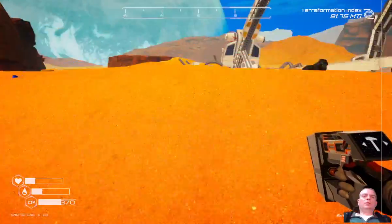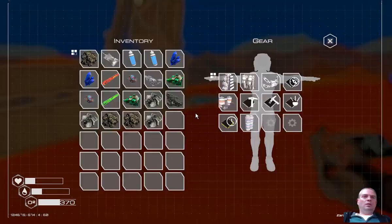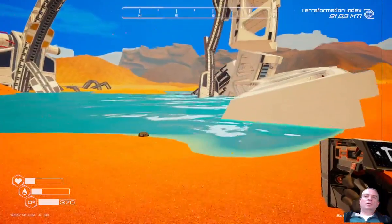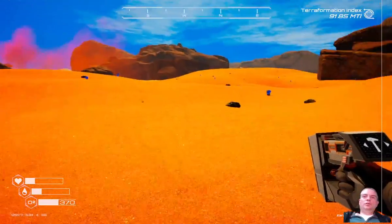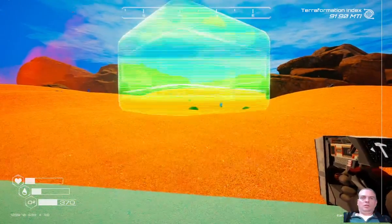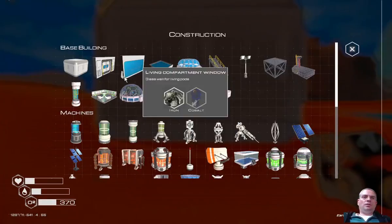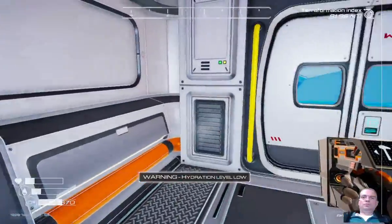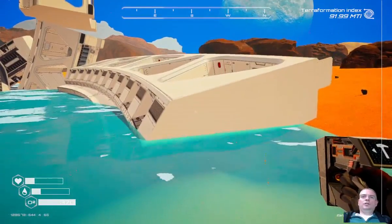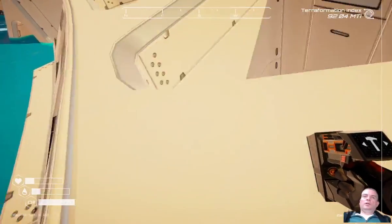I need iron. You should have everything to make a shelter here. That looks like a nice beachfront here - what do you guys think? Let's make it over here. Oh, I'm dying again.